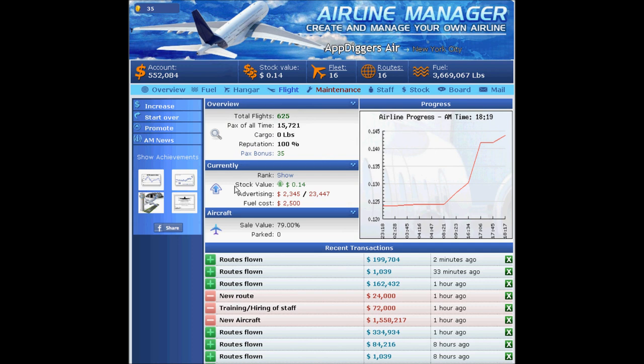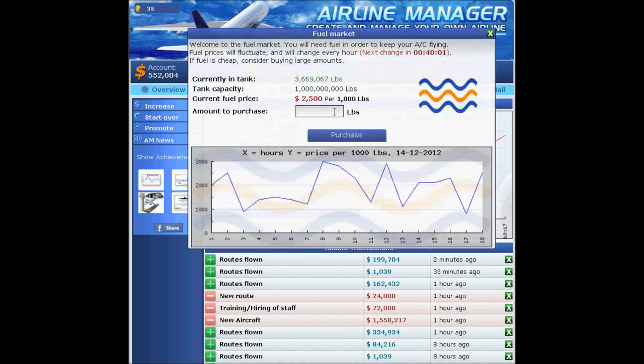My sale value is usually between 65 to 75 percent, but only when fuel goes over 1,500. Once it goes to 2,500, you'll see your sale value around that number. Another thing I noticed the other day — when it went over 3,000, I had over 85 percent sale value. That's a good indicator, so keep an eye on your fuel price — that's very important. Don't go crazy and buy at 2,500; you'll lose a whole bunch of money.